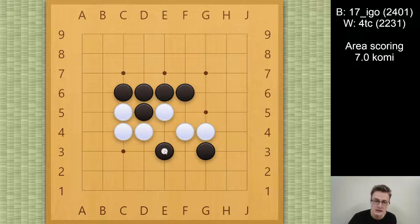So instead black peeps. I don't want to connect submissively, because black connecting here makes black a little bit too comfortable in this corner. So instead I push down here and cut off this one stone. But this allows black to cut here, and I sort of played these moves on feeling — I didn't really read out this far, I didn't have a plan, so here I had to stop and think.